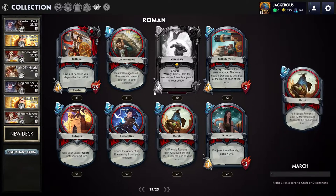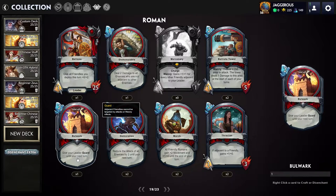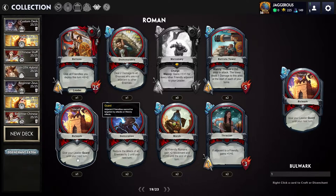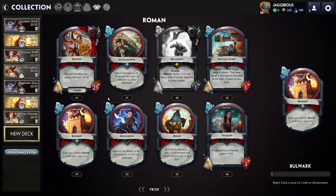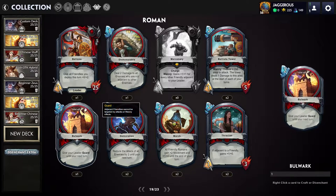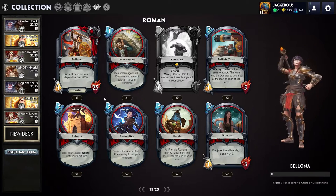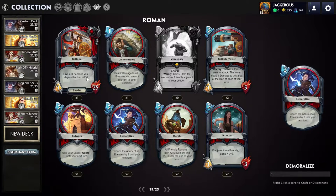Bulwark: give your leader Guard until your next turn, which means any adjacent units can't be targeted. I think you could use Bulwark to get units on the board adjacent to your leader, then on the next turn summon your Mercenary. So there's definitely synergy between Bulwark and Mercenary — using Bulwark to have your leader eat hits, and then once you've done that, your Mercenary comes out very strong.